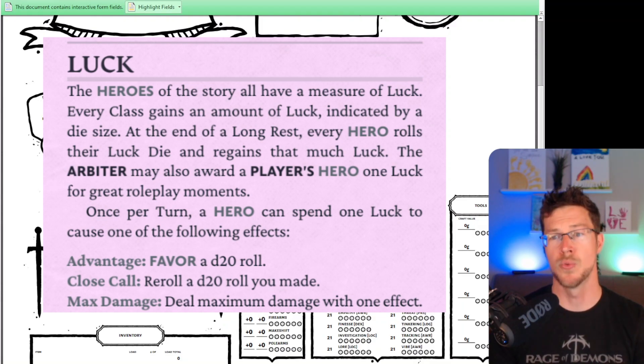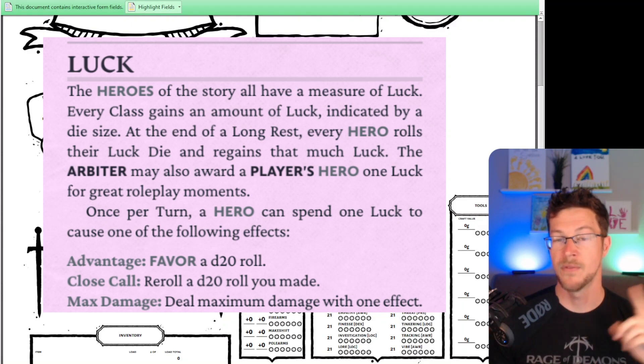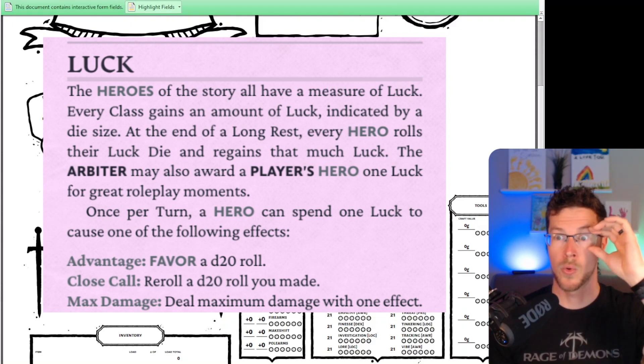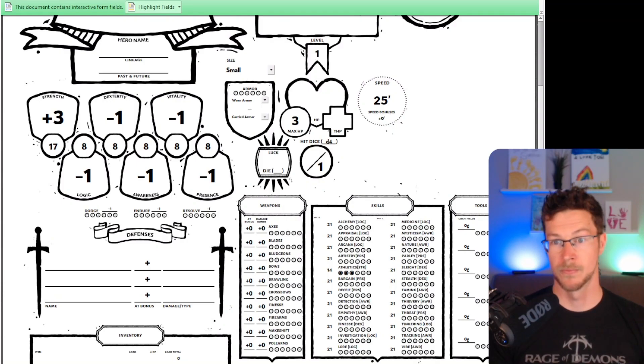Another way you can modify is with something called luck. Luck is built into the characters. Every class is going to have a different die associated with that class as a luck score — usually something like a D2. Anytime you take a long rest, you roll that D2 and see how many luck points you have until you need to take another long rest. What can you do with luck? Luck is going to give you favored — meaning advantage, take the higher of two rolls — or it allows you to re-roll if you've rolled poorly. Or you can immediately get maximum damage on an attack, which I love. Luck is very useful and you can use it for multiple things.